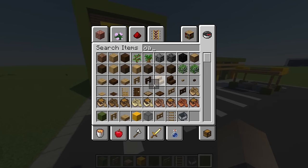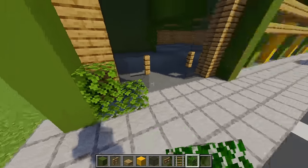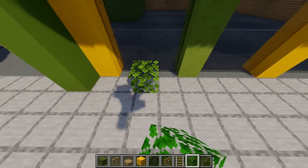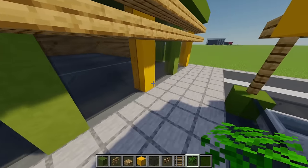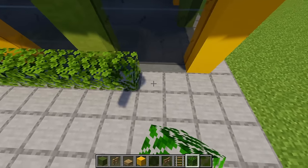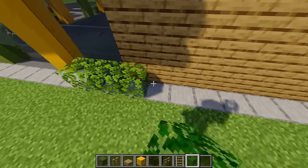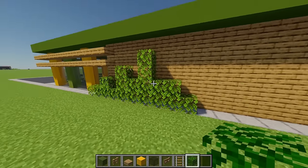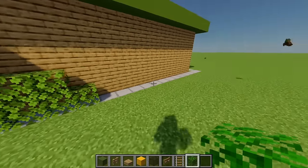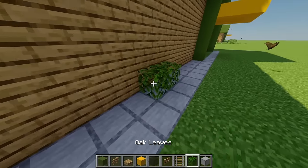One final detail before we do the interior — I'm going to grab some oak leaves and place some nice bushes on the outside. There's no specific way of doing this, it's kind of just placing them where you feel is best. I'm going to place maybe one row along the front, another row at the end, and coming around a bigger bush scattered along the wall, and another one at the back as well.